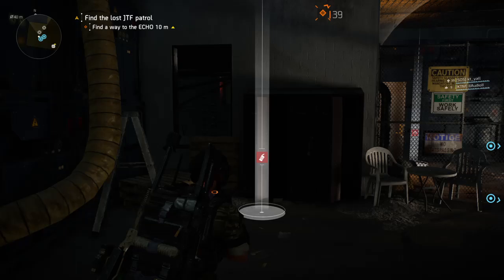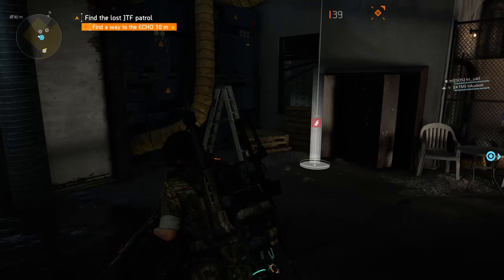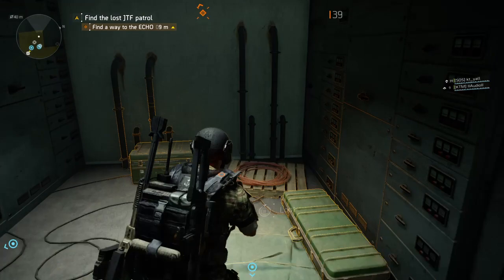You might think okay, that's it — but you can actually open this door. You'll look through this window and shoot the yellow box right there. That is how you enter this room, and it has plenty of loot as well.